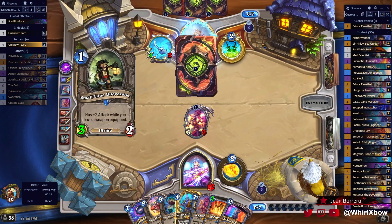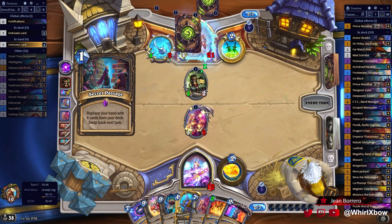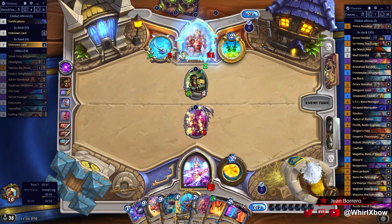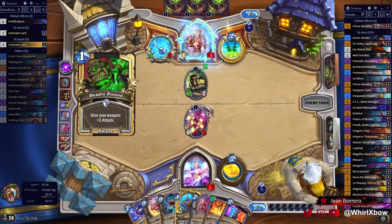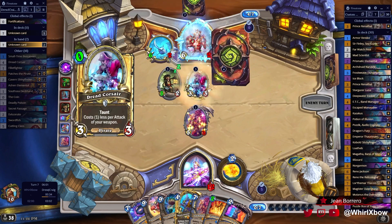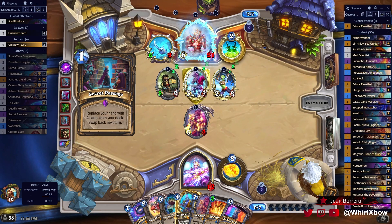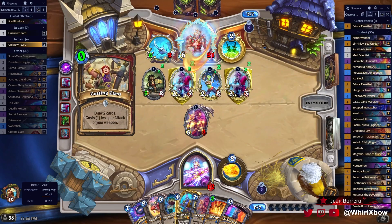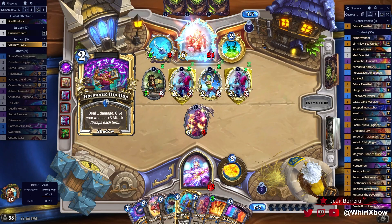We're in a decent position now. What would make me feel really safe would be a top-deck of Reno — just reset my health total, I'm back at 35, and all of a sudden I don't feel like there's an easy way for me to lose this game. Right now it still kind of feels like I'm in a position but I don't necessarily win. Hopefully I draw Reno.